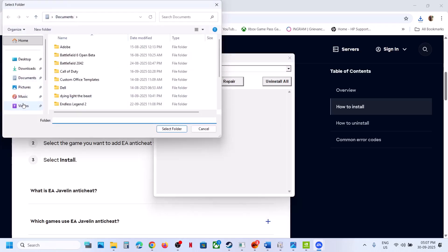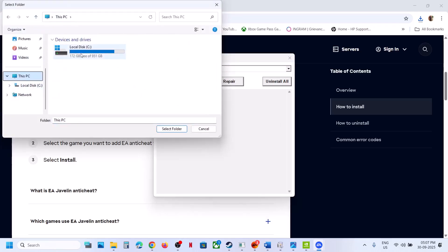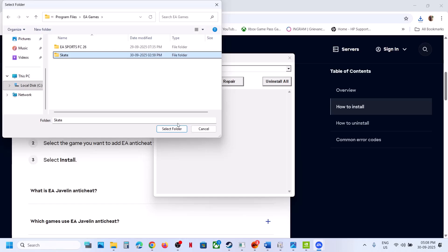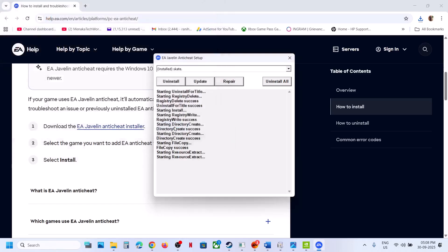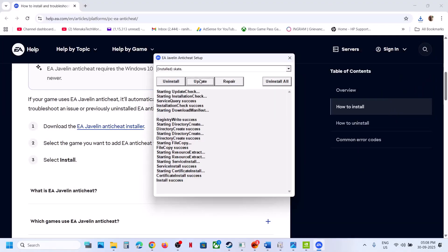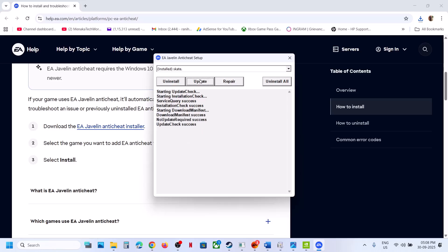Go to the game installation folder — wherever the game is installed — select the game folder and click on Select Folder. Once installed successfully, launch the game and check. Still not working? Select Skate again and click on Update, then check. Still not working? Select Skate and click on Uninstall, then select Skate again and click on Install. Once the install is done, launch the game and check.